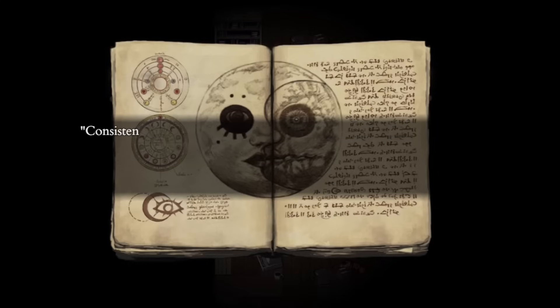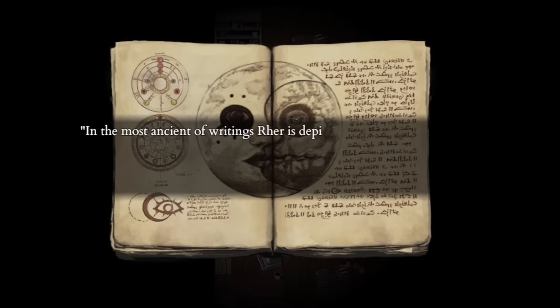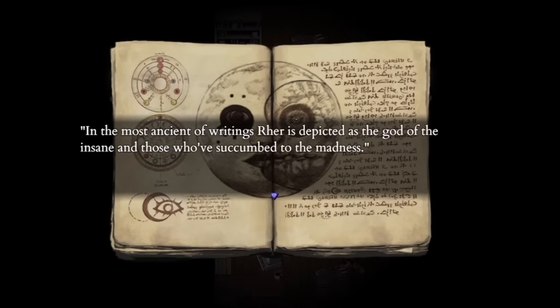Rare is the trickster god or moon god. According to the book that we find in the game, he's depicted as the god of the insane who've succumbed to madness. The book says that his blessing is his moonlight, which uncovers the truth under human filth. That explains the term moon scorched and how people in the town are insane. Rare is said to be the one behind the festival of Termina, and no one really knows his role in the greater scheme of things.